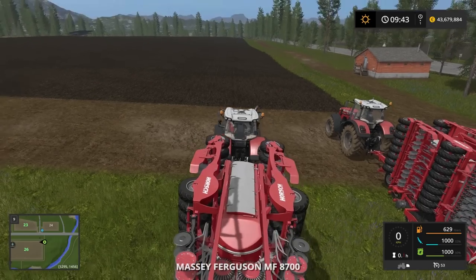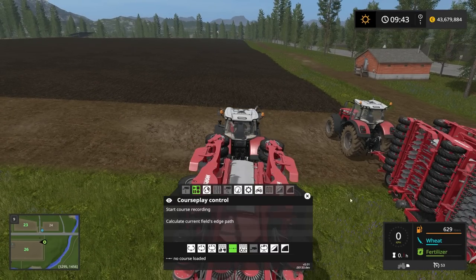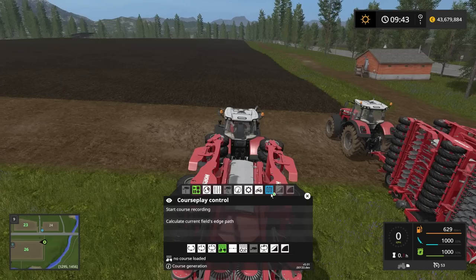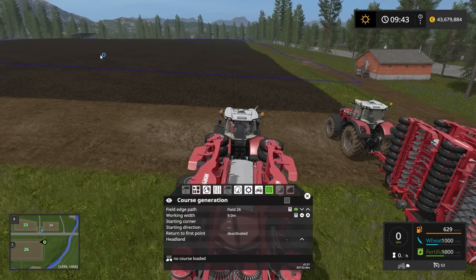The first thing we want to do is jump into a tractor and open the CoursPlay HUD by clicking the right mouse button. Once in the CoursPlay HUD we go into the fertilizer and seeding mode, which opens the course generation button. In there we select the field edge path - field number 26. We can verify that by clicking the eyeball, which shows a blue line around the perimeter of the field.